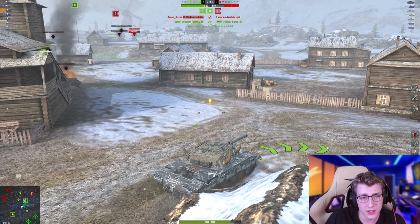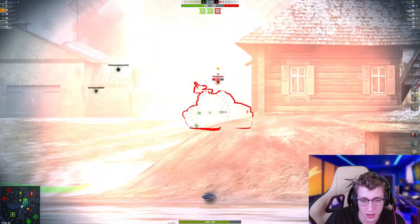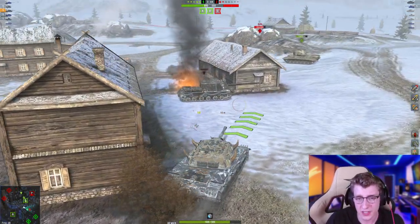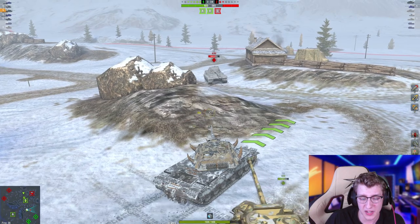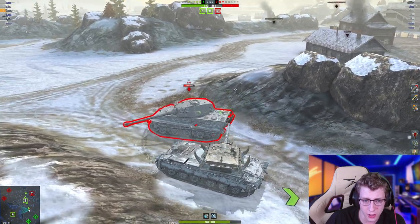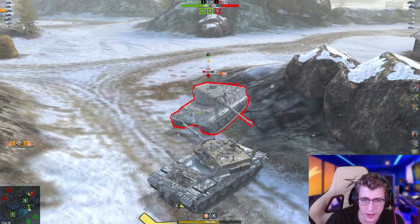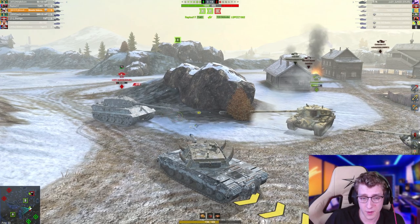We can see the T28 Defender in mid — aiming a heat shell and a bonk, though the second pen is unfortunate. We make our way over to the E75. At this point we only need to pen two shells into him, and even though I dumped my shells, by the time we get to this guy we're basically reloaded. I want to get to the side to make sure I can pen. Shell one loaded, and in three, two, one — second shell loaded. There's one pen, we actually damaged his ammo rack — let's shoot that same spot again. We did 3,400 damage this game and a pretty solid victory.